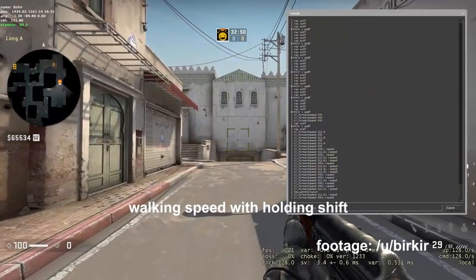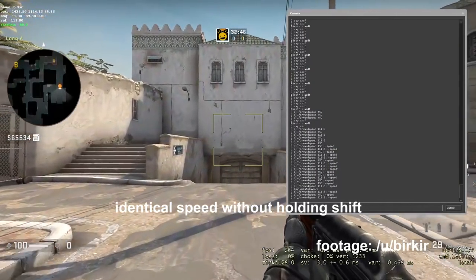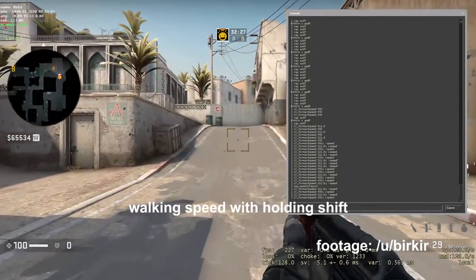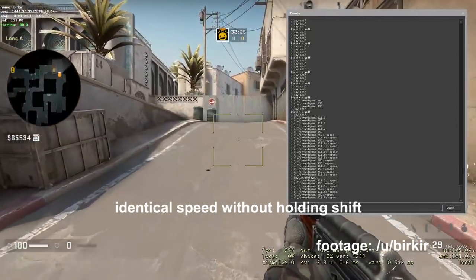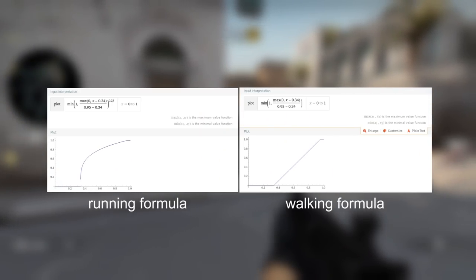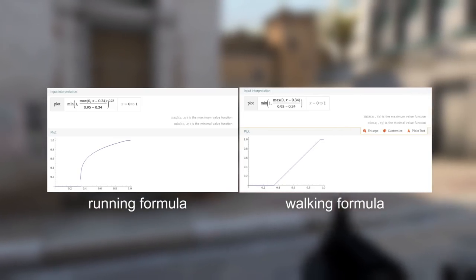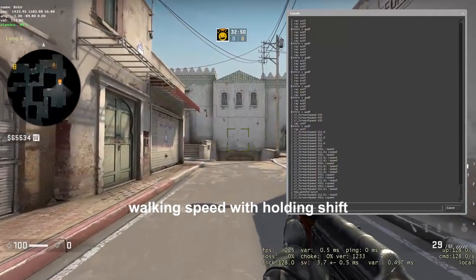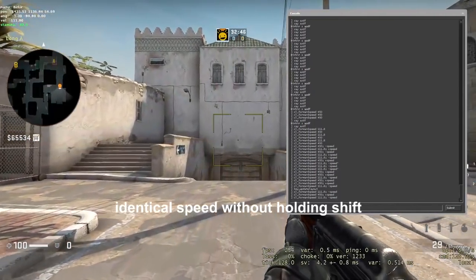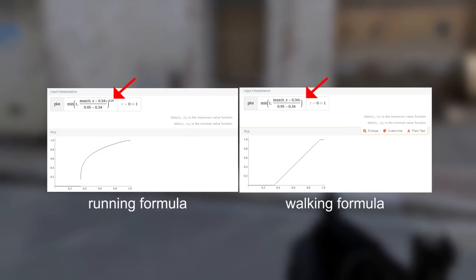Here's what happens. CSGO applies a special inaccuracy buff while you are shift walking. As you can see in this footage of Birkir, it shows exactly how much of a difference this buff makes. It essentially makes the ratio between movement speed and inaccuracy linear while you're walking, instead of exponential like when you're running. This buff only applies while you hold shift, which you can see by the crosshair here in Birkir's footage and the missing exponent in the walking formula.